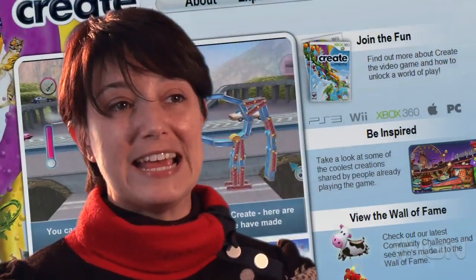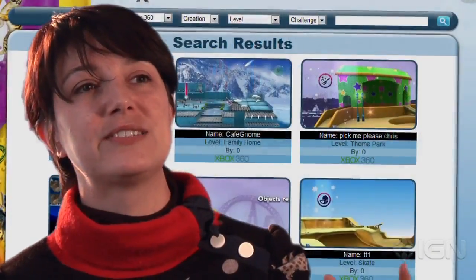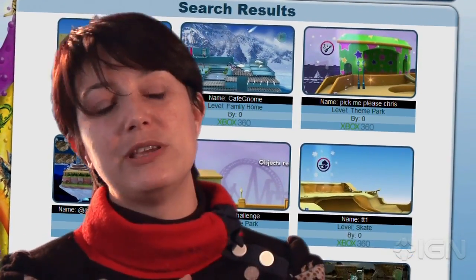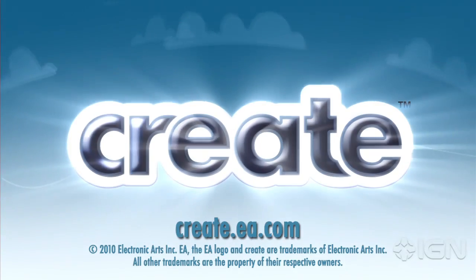We have a website, create.ea.com, and what's really cool is that we'll be showing people's best work on there. We've got what we call EA Picks, which is basically everything we think is absolutely awesome appearing on our website. Create has got so much in it — so many challenges, solutions, tools, and things you can create. I'm really looking forward to seeing what the community does with it when it gets out there in the world.